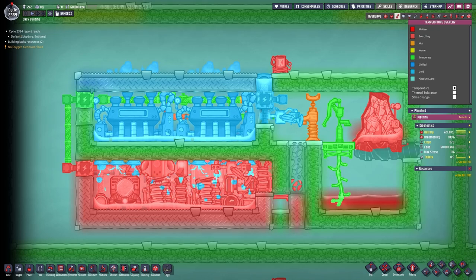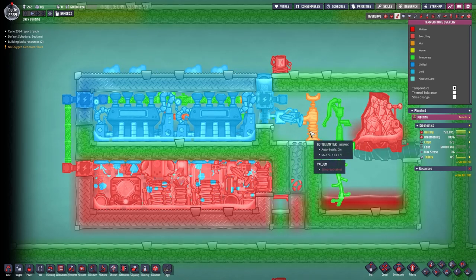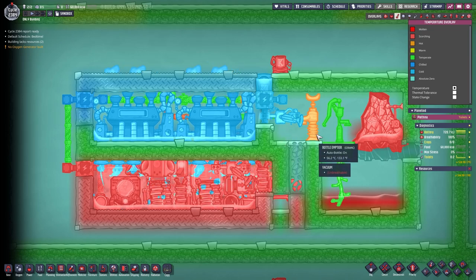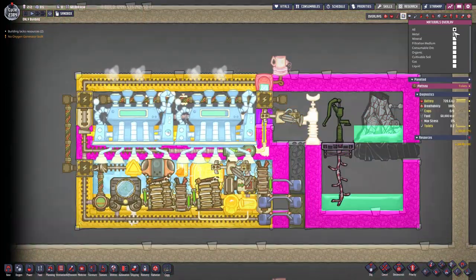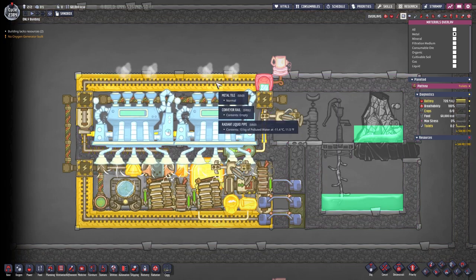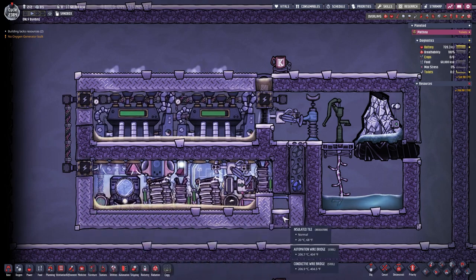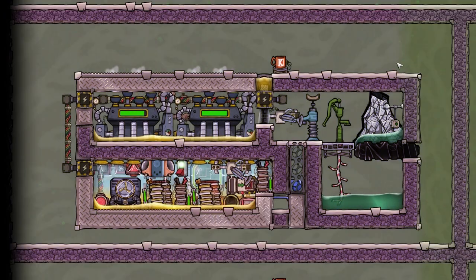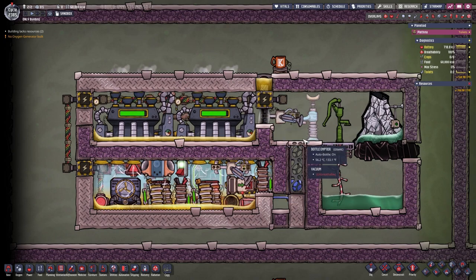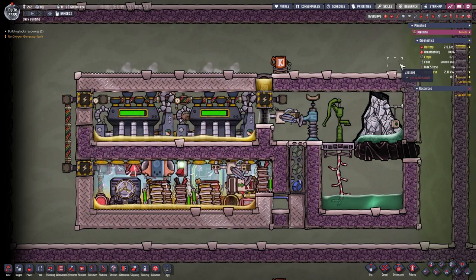Let me quickly switch through the different overlays. This is the power overlay. Here we have the temperature overlay, which is also important — if the bottle emptier drops the niobium, it will drop here, here, or here, which is no problem and nothing will melt. This is the material overlay: I used good insulation on the right, but you can use any material you want. To the left is mostly gold, and inside here is steel. I had a system with just one steam turbine which also worked, but it was hard on the edge of breaking all the time, so I went the safe route and put in two steam turbines.